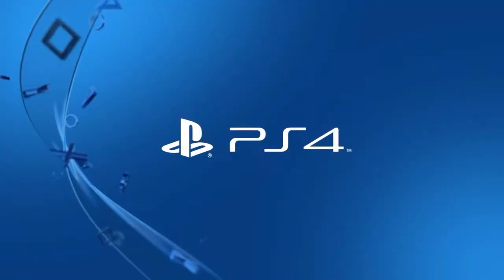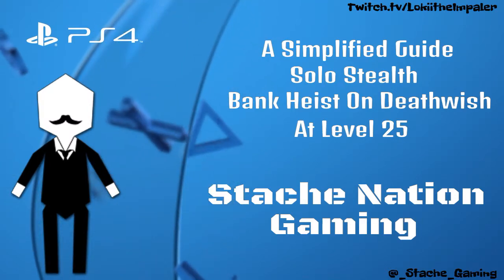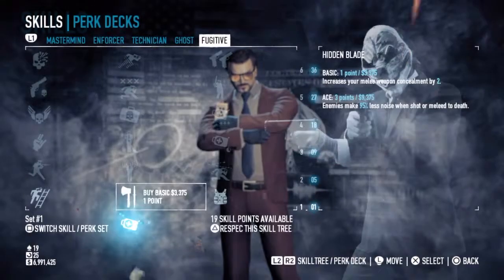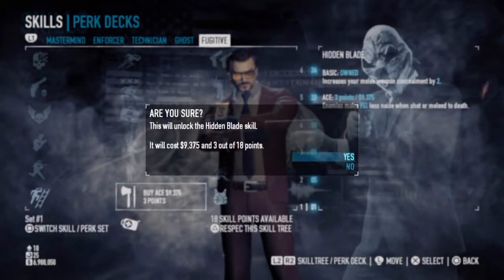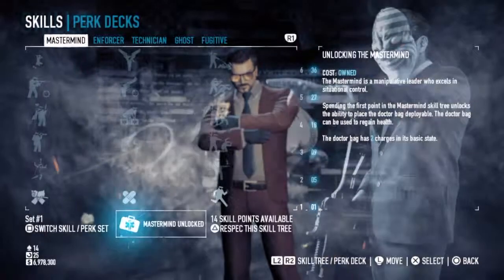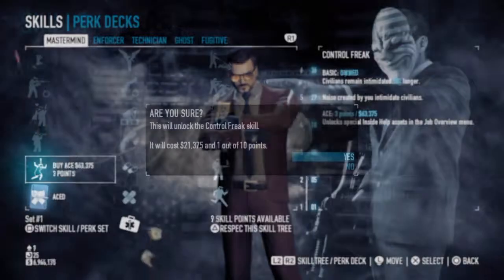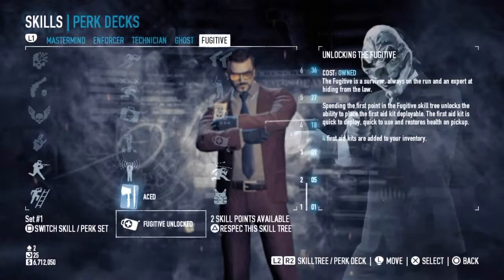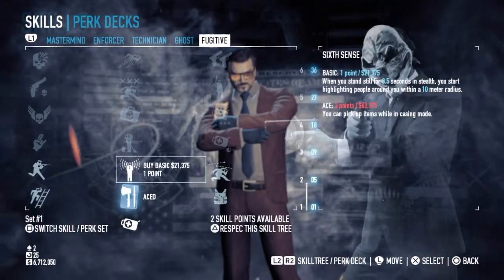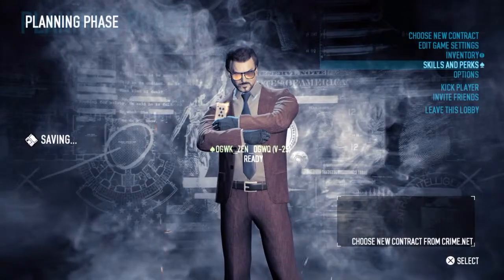Hey, what up Stash Nation, Loki coming at you with a simplified guide on doing a bank heist on Death Wish at a humble level of 25. For the build, first off you want stealth kill and body bags — body bags are very important for the bank heist. Then spotter, I love spotter. The rest is basically what you want as long as you have a silenced weapon, silence kills, body bags, and spy cam.